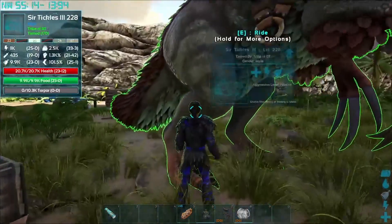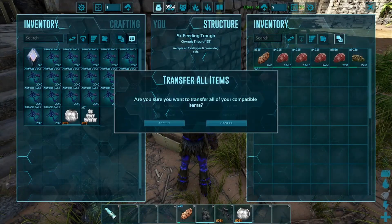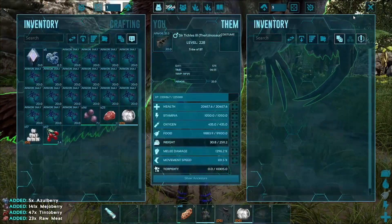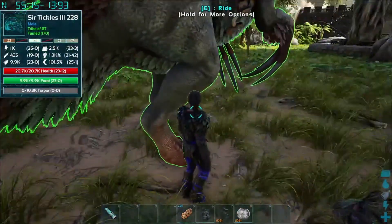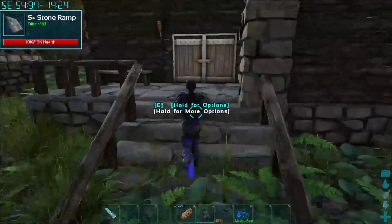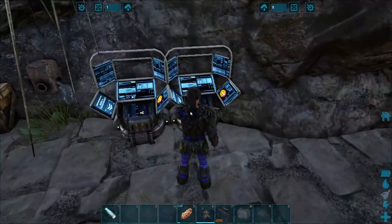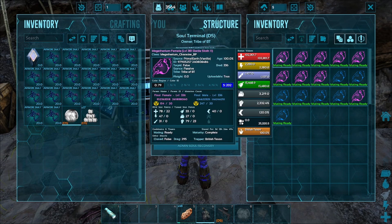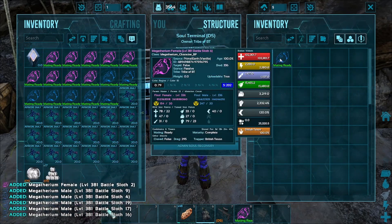Battle sloths have to look nice when they go out. Let's see what you've got on you — all right, give me that. Okay, there you go. All right, now let's get our battle sloths — 19.